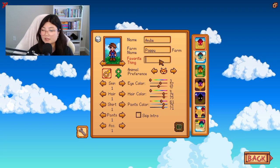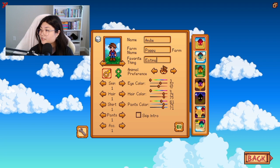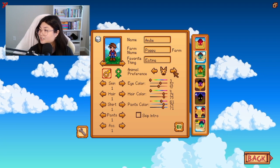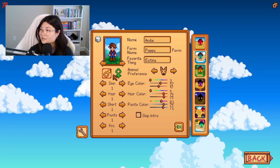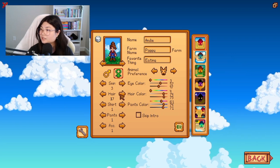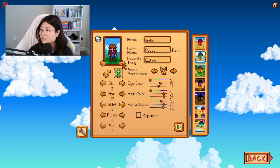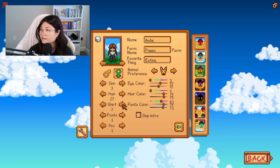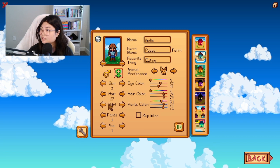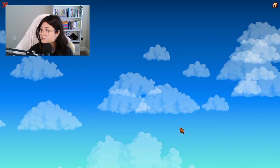For favorite thing, I'll do eating — I love eating. For the pet, I'll pick a cute dog with long hair. I've never done the beach farm, so I think I'm gonna do that.